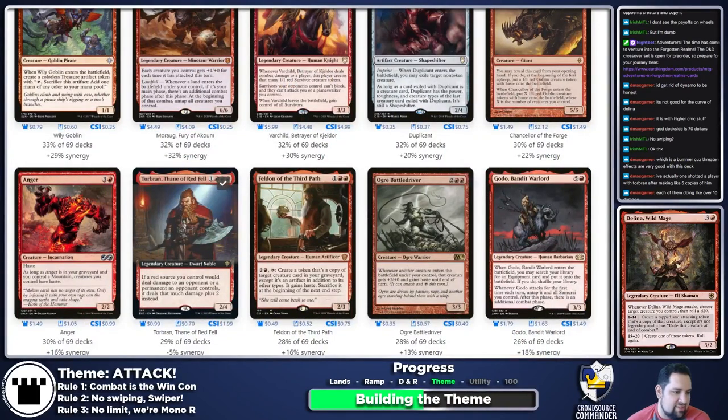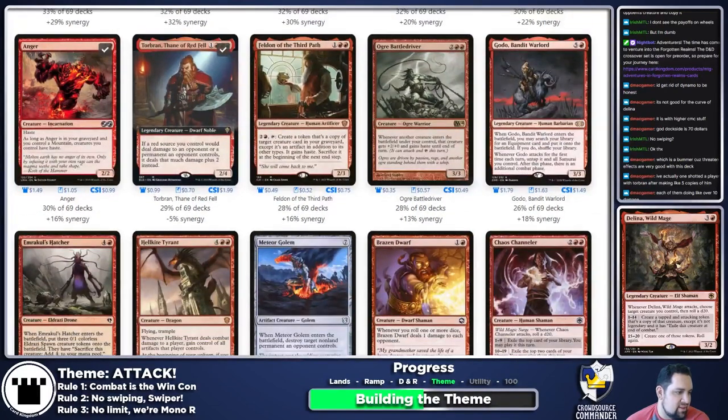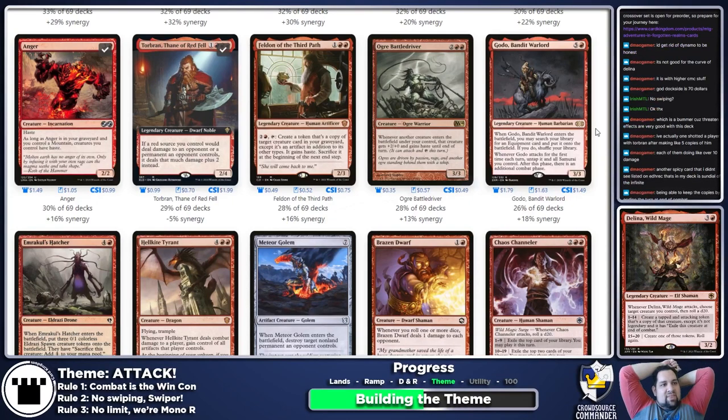Torbran — yes, let's go. Anger — we like ways to give all our creatures haste. Ogre Battle Driver gives things haste, but creatures don't necessarily need haste for Delina to do her thing — they just have to exist on the battlefield. Giving new creatures that enter haste is nice but not absolutely necessary. Sundial of the Infinite is a card I plan on throwing in — ending the turn after combat damage with the exile triggers on the stack.